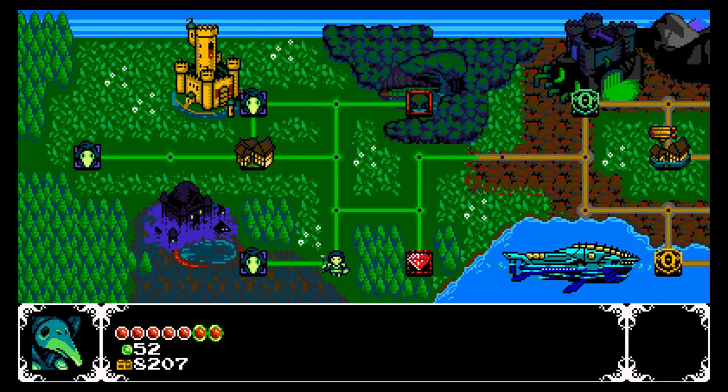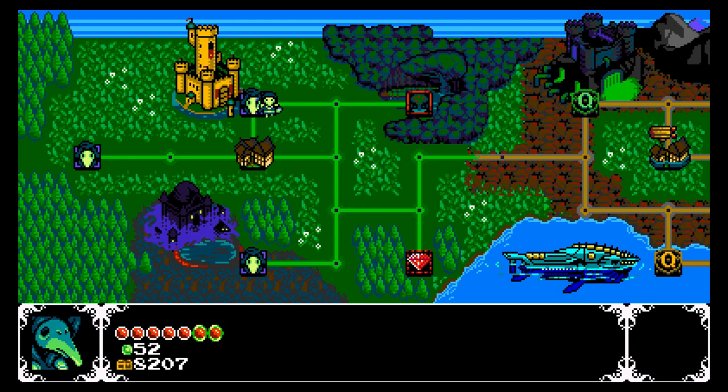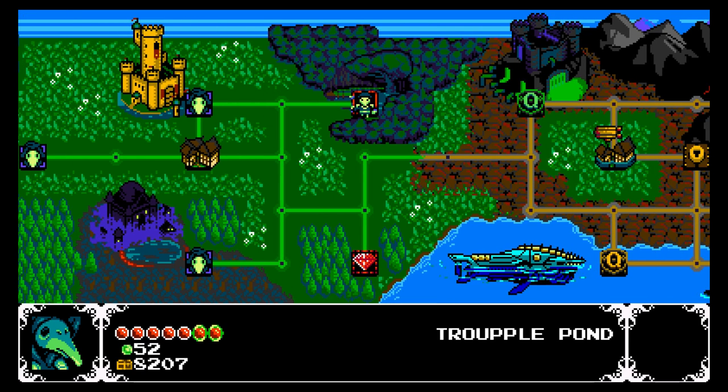Yo everyone, it's DamianX here and welcome back to another episode of Shovel Knight: Plague of Shadows. In the last episode, we took down the Spector Knight barely. We died a couple times, got some power-ups — a new health upgrade, a magic upgrade, and a bunch of gold from turning up our stuff.